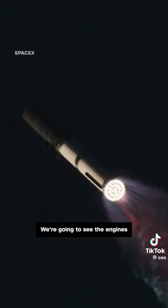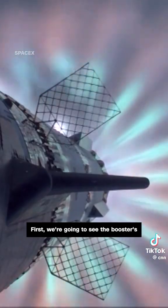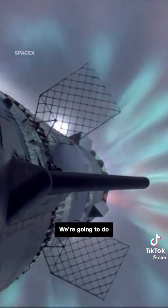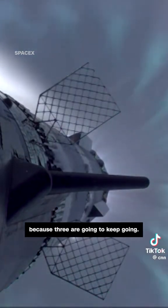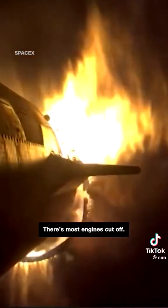We're going to see the engines ignite on ship to push it away from the booster. First, we're going to see the booster's engines start to shut down, all but three. We're going to do what's called most engines cut off instead of main engine cut off, because three are going to keep going. And then we're going to see the engines on ship ignite. There's most engines cut off.